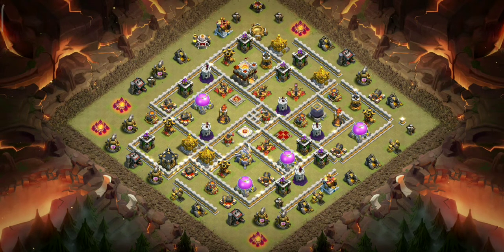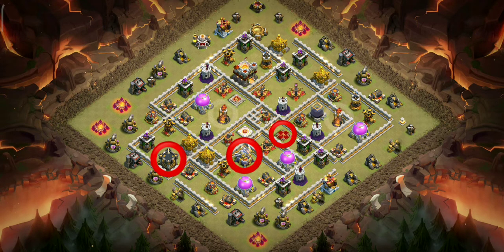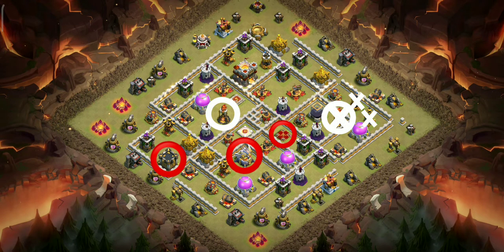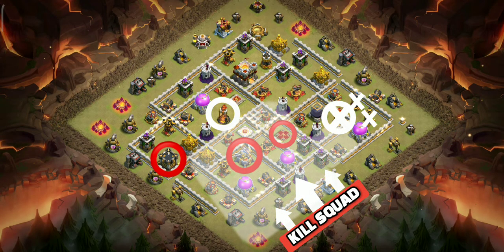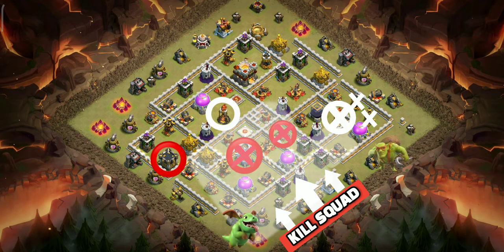Take a good look at this base. The major threats to this TH11 Zap Lavaloon strategy are the queen, CC, Eagle, and multi infernos. Here we will zap out this inferno — it will also create the funnel point for our kill squad. We will push our kill squad to take down all these buildings, and out of them, eagle and queen are our main targets.